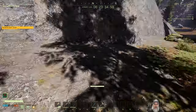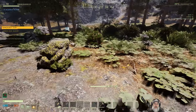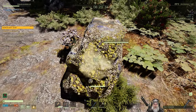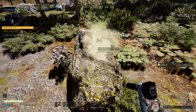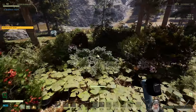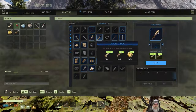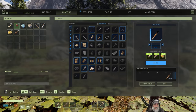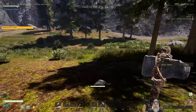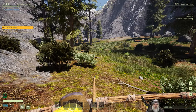We'll grab a little sulfur — we mostly need it to make the better torch, so let's just do that now. We'll use up the cheaper one first and then replace it. We could kill that wolf and start getting some bones and hide. I'm just watching out for bears.